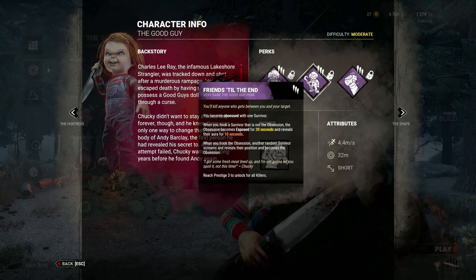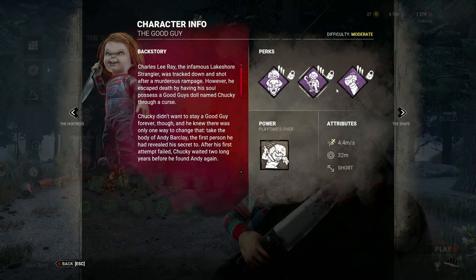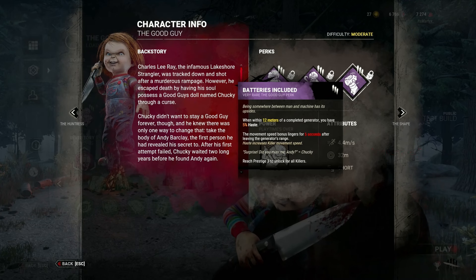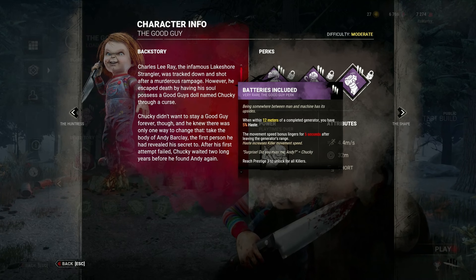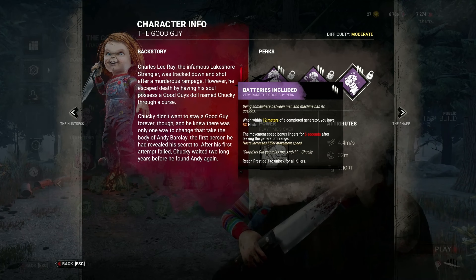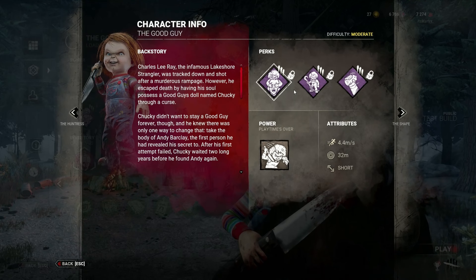Friends Until the End: when you hook a survivor that is not the obsession, the obsession becomes exposed for 20 seconds and reveals their auras for 10 seconds. Third perk is Batteries Included: when within 12 meters of a completed generator, you have 5% haste. I feel like this perk is going to be really good.